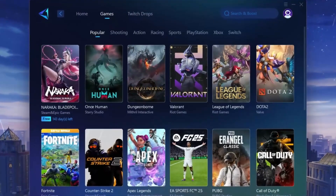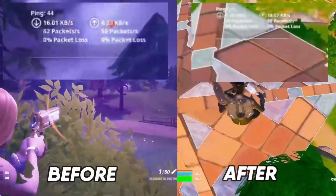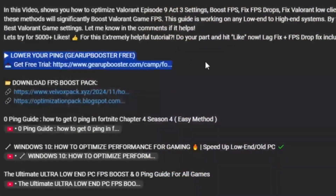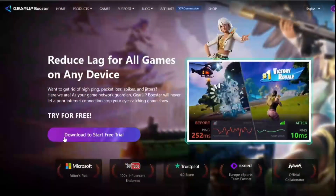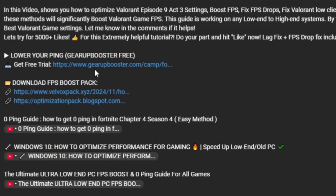Here is the best software for all games — the Gear Up Booster. This application will help you get zero ping and max FPS. You will find the link in the description. You can download the application for free. Click on this link for playing your games with lower ping.